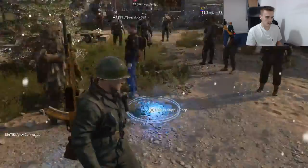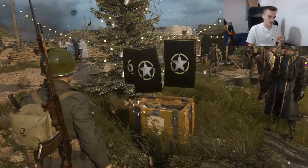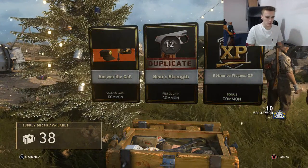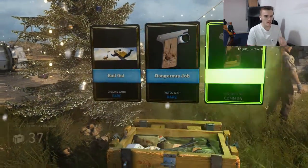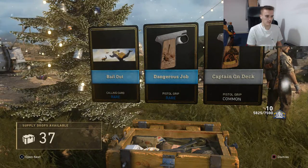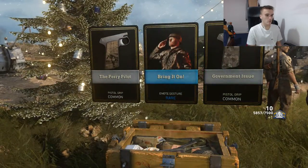We are on the away day at headquarters. Let's see what we can get in this first supply drop. We get 3 commons and a duplicate already. This is probably going to be a common trend across the supply drops, but we are improving already — getting a couple rares. Let's go again. And more rares. We haven't got any more duplicates.